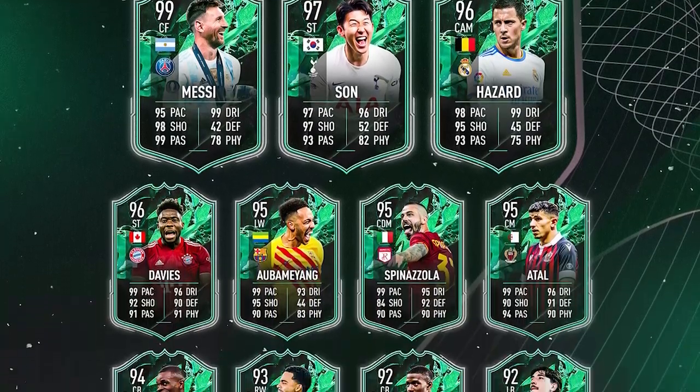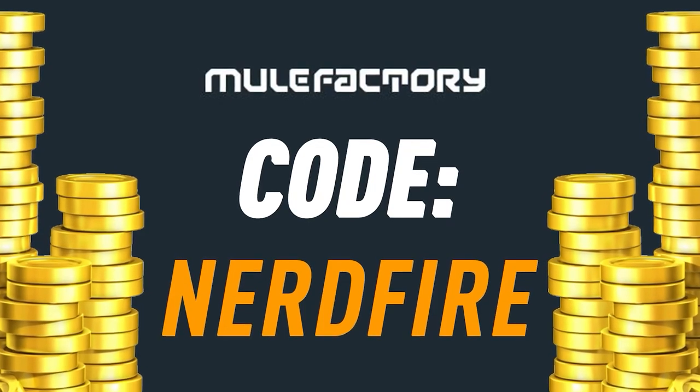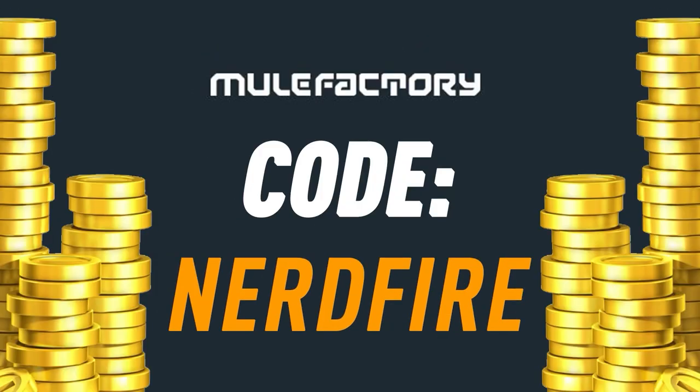Are you out of coins for the brand new Shapeshifters promo? I've got nothing left! Well then, head over to MuleFactoring.com for the cheapest, most safe, and reliable coins, and use the code NERDFIRE at the checkout for 5% off your order.